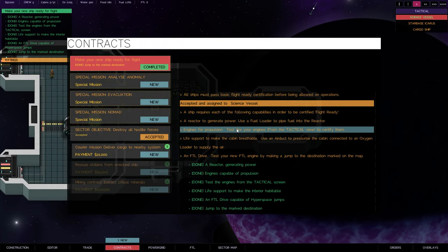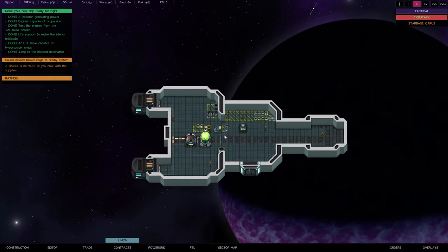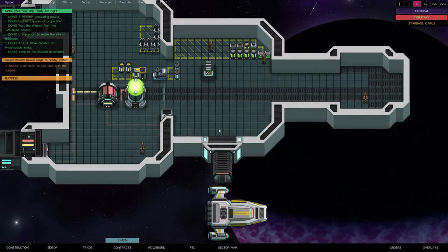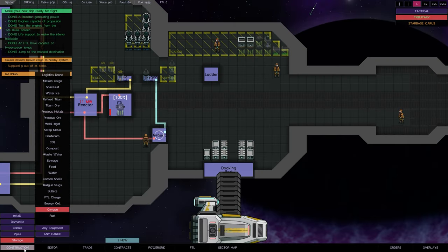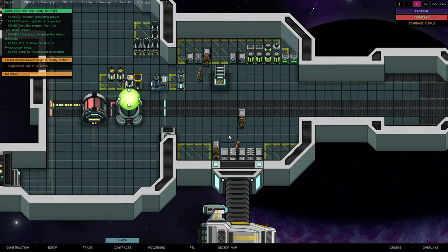We don't have a lot of FTL charges - looks like we can jump about six more times, but it takes a full cartridge every single time. We've completed the initial setup. Now these are our new contracts - or missions. Let's look: curry your mission, deliver cargo - I love these ones. We're going to see a ship come in, it docks, and we toss mission cargo.